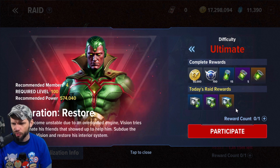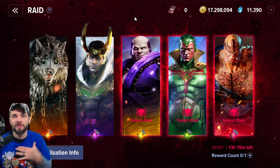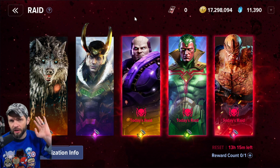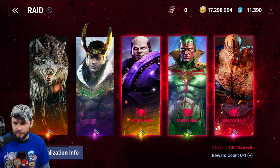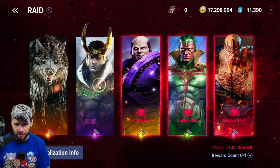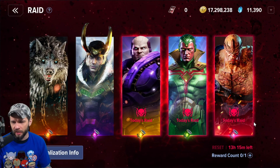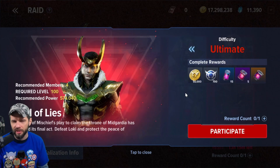When it says 'today's raid,' you can do whatever raid you want - you just get extra rewards for today's raid specifically. This might seem simple, but I legit didn't know this and I'm putting it out there hoping to help at least one person. So if you only need Loki, you can just keep running Loki again. You don't have to wait for Loki's day. You just don't get the extra boxes.